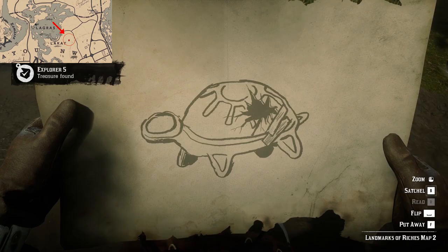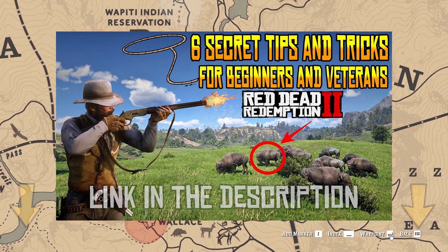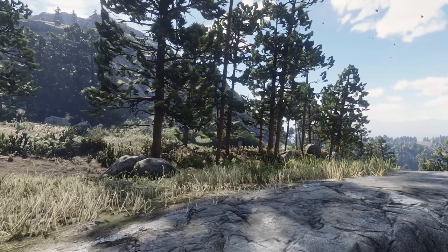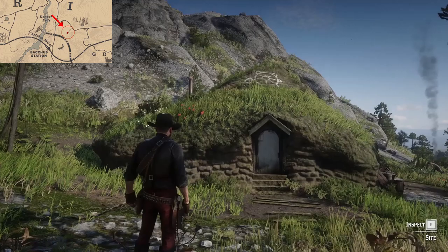Follow the instructions and get to the northern side of the Red Dead Redemption 2 map near the Bacchus Bridge area, just south of another treasure you can find — more details linked in the description. Head down to the specified location and you will see a hobbit-like looking house. Don't forget to inspect it.